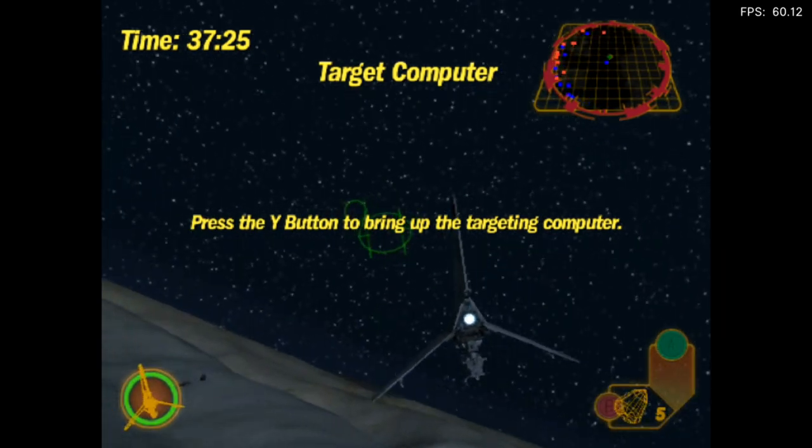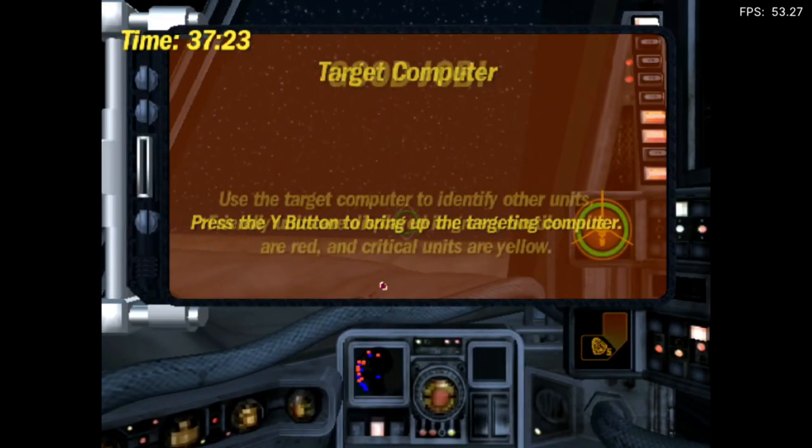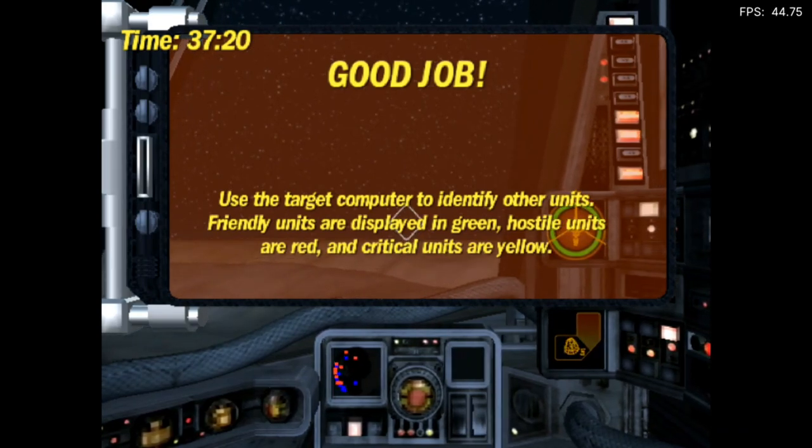Press the Y button to bring up the targeting computer. Try it now. Good job. Use the targeting computer to identify other units. Friendly units are displayed green, hostile units are red, and critical units are yellow.